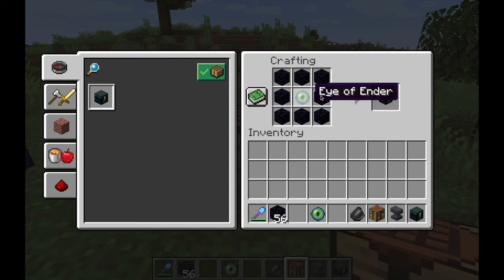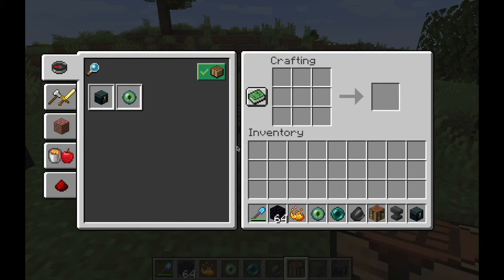To do this you'll need eight pieces of obsidian and one eye of ender. If you aren't familiar with how to get an eye of ender, you can get it by crafting together blaze powder with an ender pearl. You can see that this is the recipe for the ender chest.